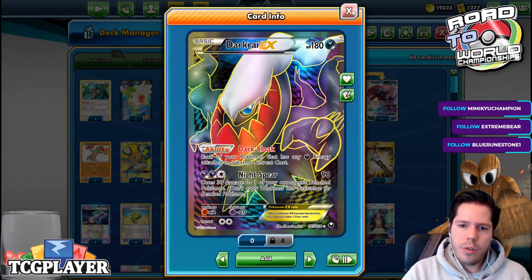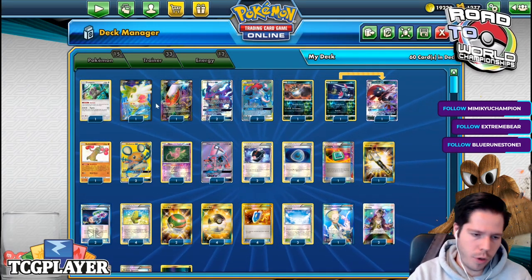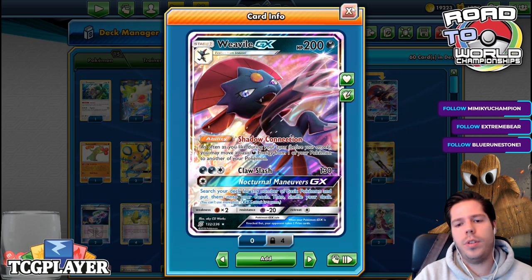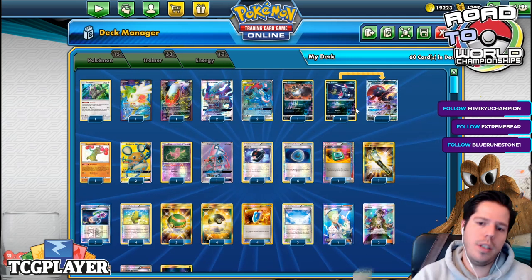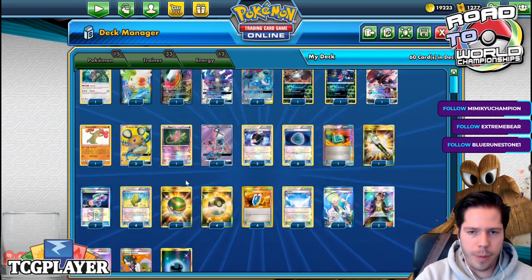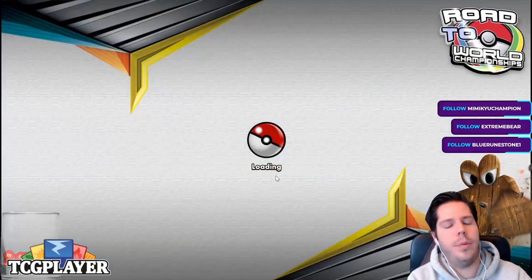We have Darkrai GX's ability Dark Cloak to retreat, and Night Spear is very useful against doll decks because you can eliminate two dolls in a single turn. We have Weavile GX's Shadow Connection to move energy around so nothing gets trapped, giving you an evolution attacker to get past Disgusting Golem. We run two Sycamores, one Colress, two Guzmas, one N, and 12 basic energies — the magical number for Max Elixir.